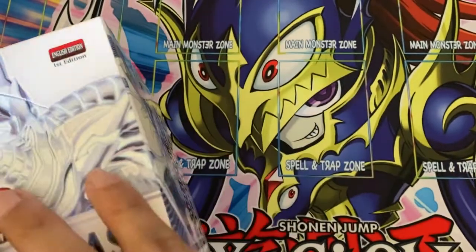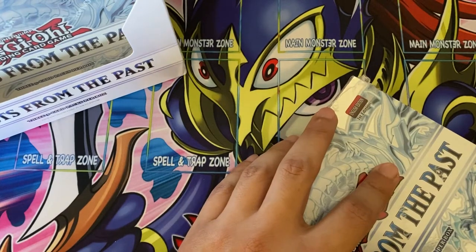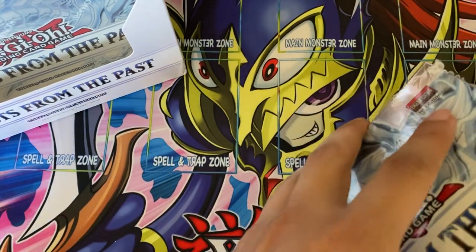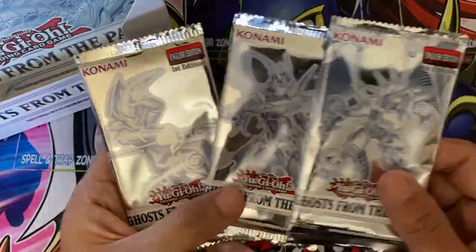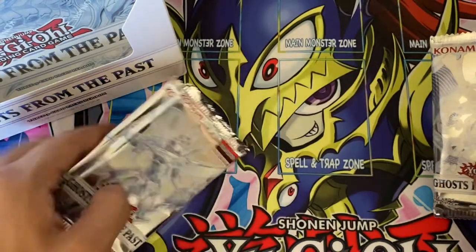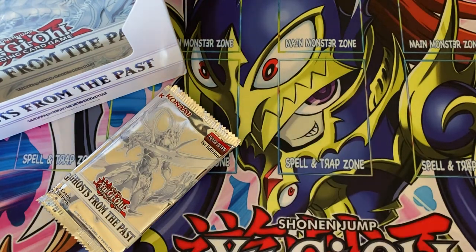For this set, not a lot of good reprints in it, not like an Infinite Permanence or something. Opening the first one — we get three packs in each with these little mini displays, it's like the Maximum Gold format. Each pack contains five cards, all ultra rares, and then just the ghost rare if you pull it.